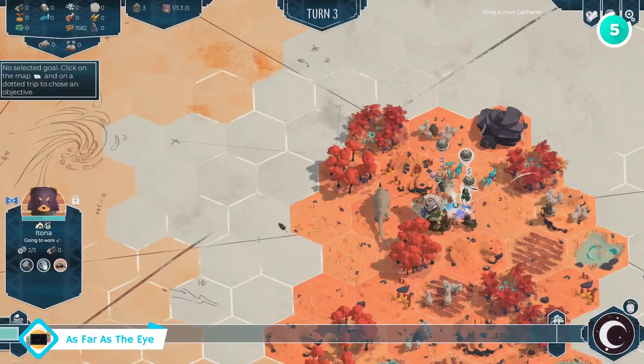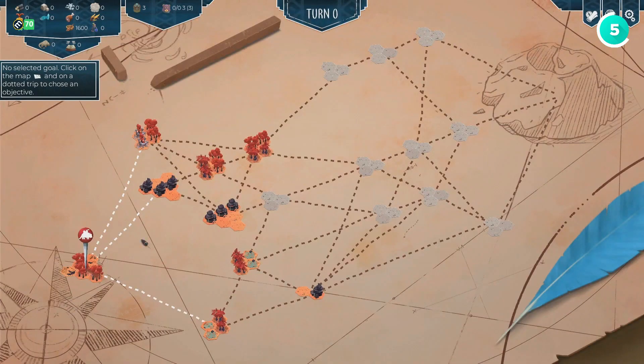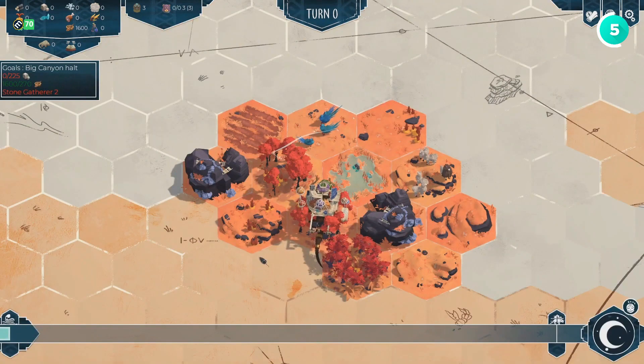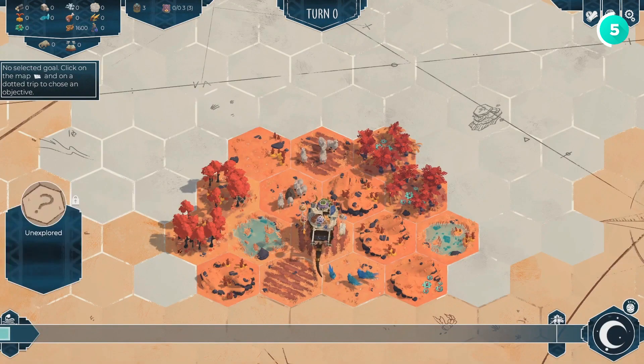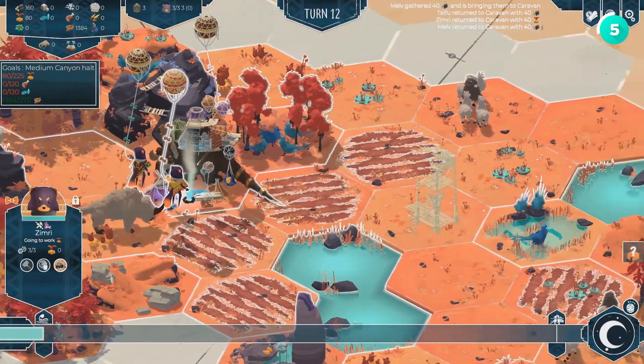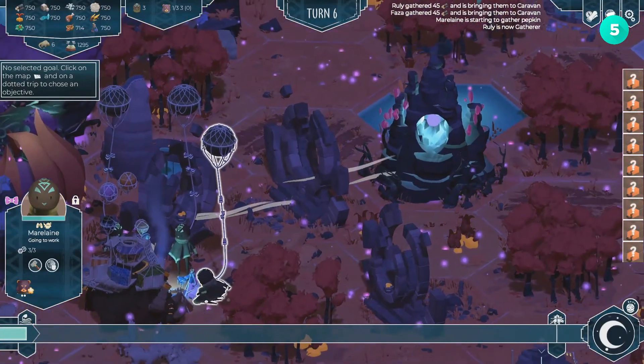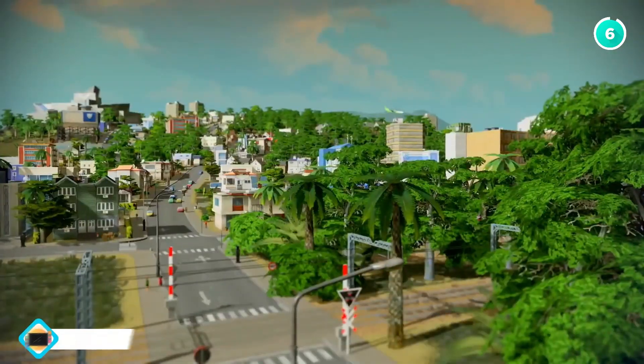If you enjoy roguelike games, you'll love As Far As The Eye. In this game, you'll guide a tribe called Pulpis on a journey to the center of the world. You'll need to balance city building with survival, planning carefully and managing resources as you move forward. It's a fresh and exciting take on city building that challenges you to think strategically and adapt to new situations.